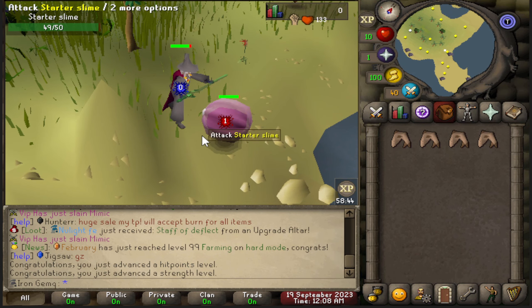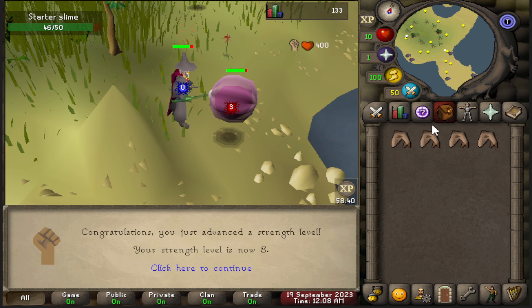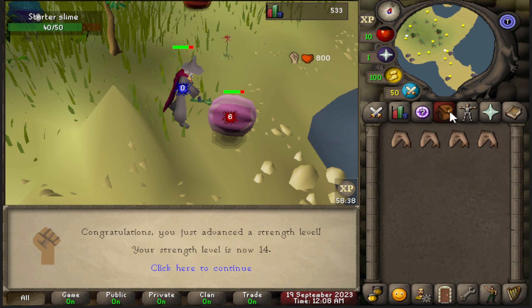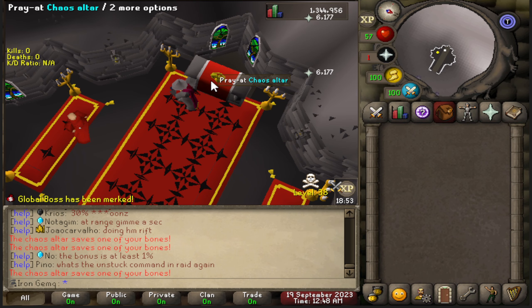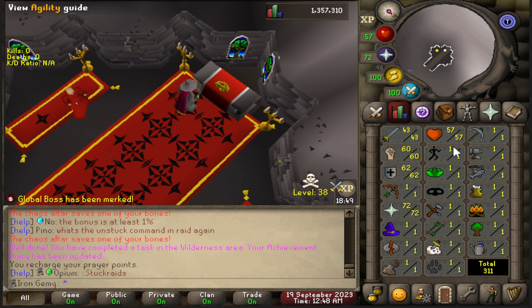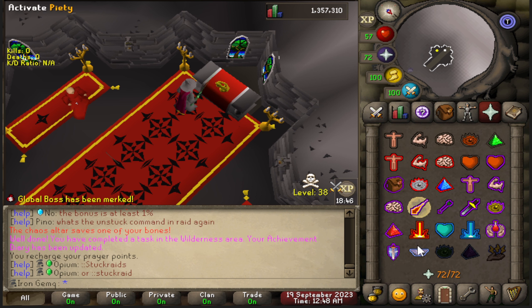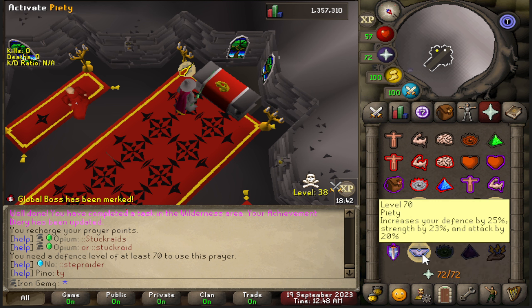It's time for the Iron Man series to begin on Deflect. I'm going to start off by completing the starter slam achievements for beginner weapons, pest control points, and some free debones. Starter slam achievement finished. I also used all of the dragon bones I got from the slimes on the chaos altar to get 72 prayer, which gives me access to all the beginner DPS boosters for each combat style.